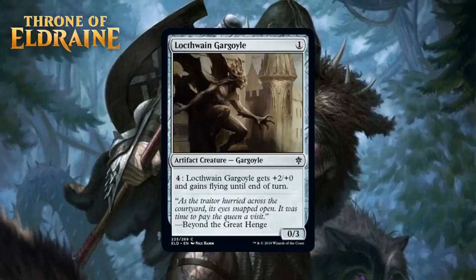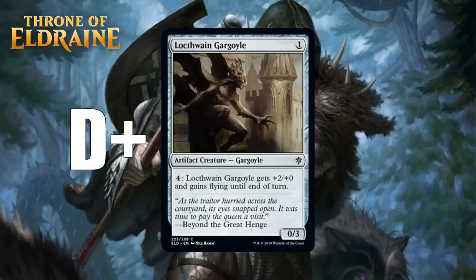Next up, we have Lockthwain Gargoyle, which for 1 generic is a 0/3 artifact creature gargoyle at common. You can pay 4 generic to give it +2/+0 and gain flying until end of turn. A 1-mana 0/3 can block decently in the early going, and this isn't the worst mana sink in the late game when the Gargoyle can start threatening the opponent in the air. Similar to the Jousting Dummy, this gets an extra boost because blue-white decks are going to like it, but I don't think you play this unless you're desperate for early artifacts. I think that holds it to a D+.